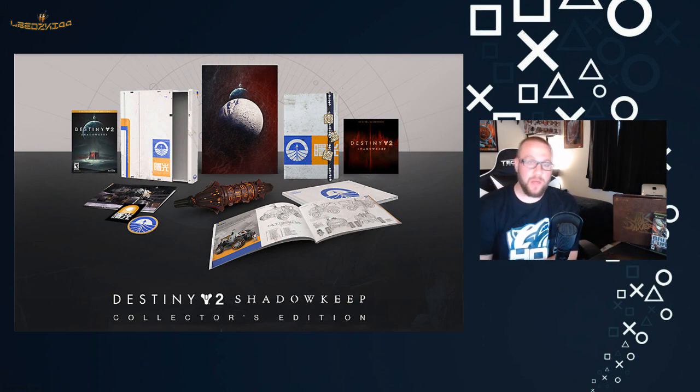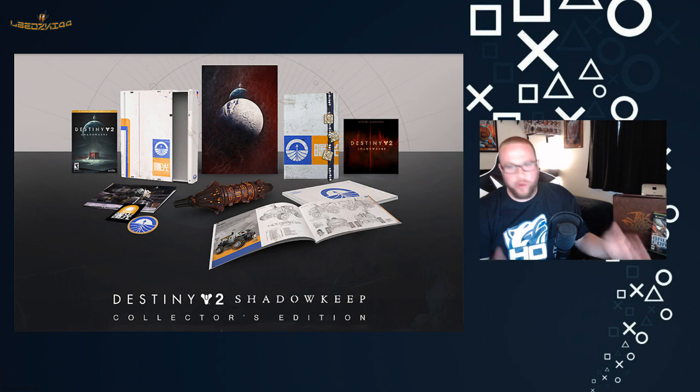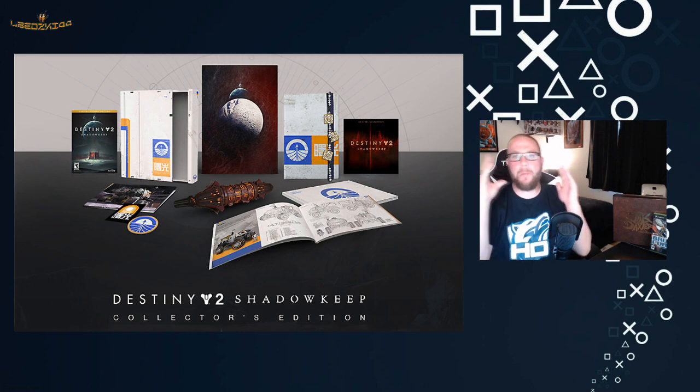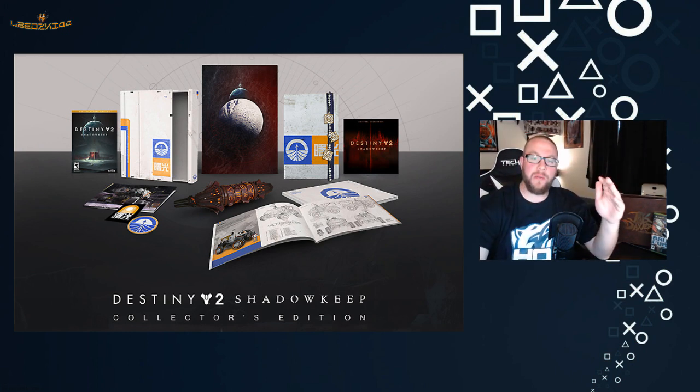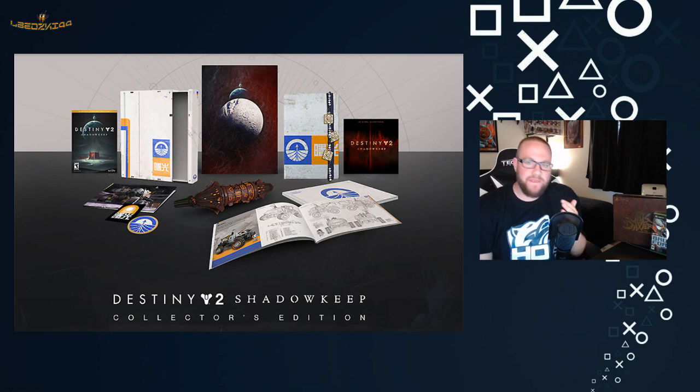I actually didn't get the original Destiny 2 collector's edition — that bag was something I was never going to use. But this is something I would use. I like books; I've gotten all the Destiny books they've released and have the others pre-ordered. I love the lore and the comics — everything in Destiny is so cool. I like this replica too; that would sit on the shelf. And remember, if you already have the game, it's only $90, which isn't bad when you'd be paying $35 anyway for the Shadowkeep expansion — so you're really paying about $65 more for all this cool stuff. I think it's worth it.